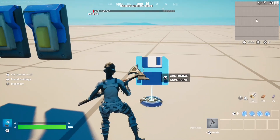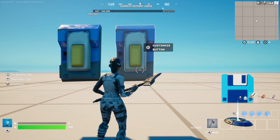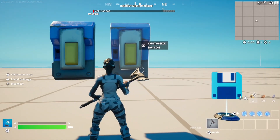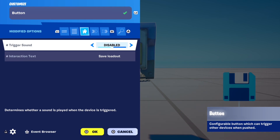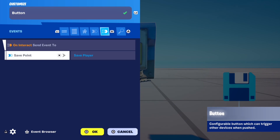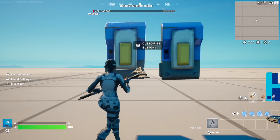But if you want players to be able to save and load their loadout from a button, all you need to do is place down a button anywhere in your map where you want players to be able to save or load it. Then put these settings in the button: trigger sound disabled, interaction text set to save loadout. Then in functions put on interact send event to save point save player.